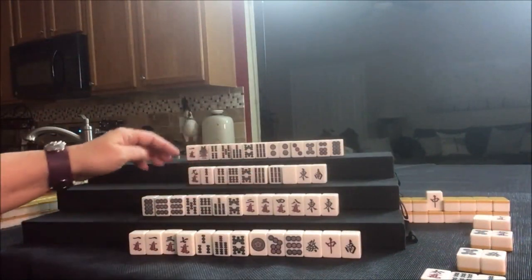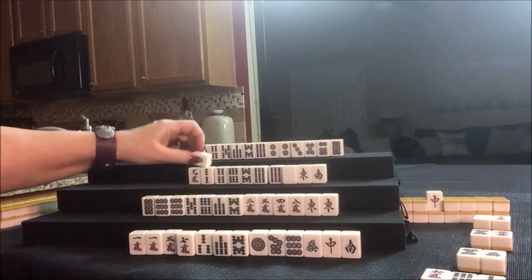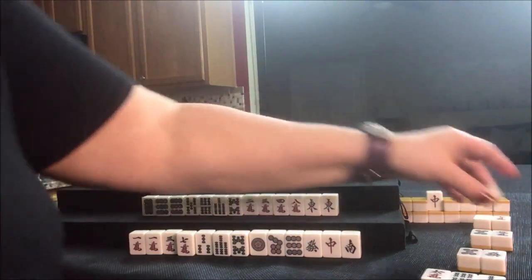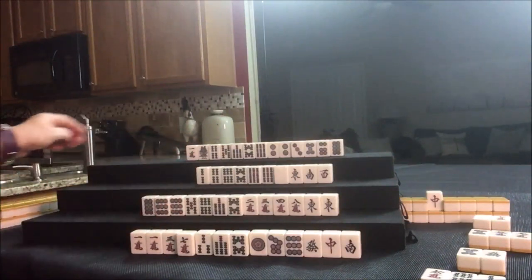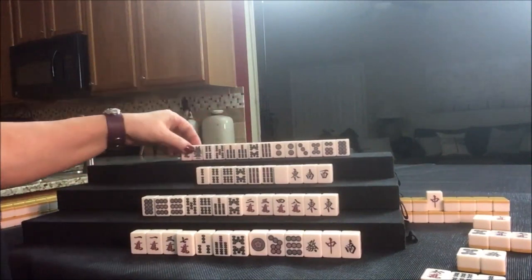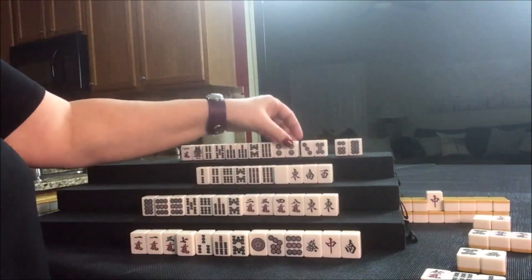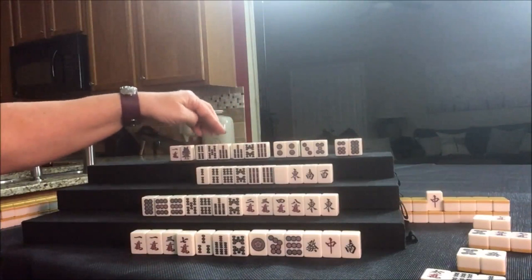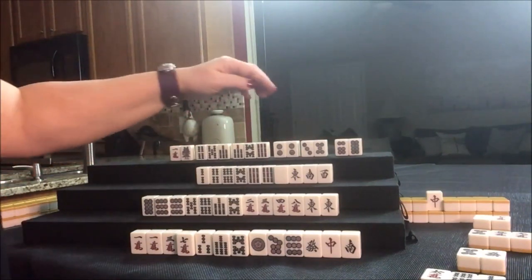Nobody can take the 9-crack, so we draw — 7-BAM. Now we have 6-8-3-5-pair of 2s-7-8-9, potential Chi. There are 1-2-3-4-5 blocks. Let's see — closed wait, closed wait, complete, side wait, side wait. We could play Pinfu. Let's discard the 1-crack. We can draw down here.